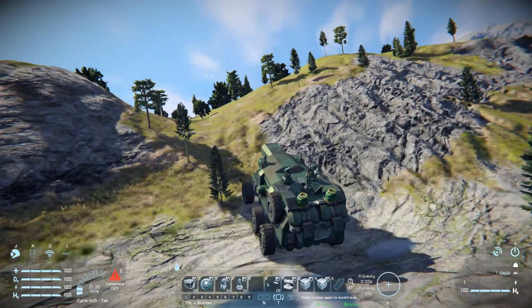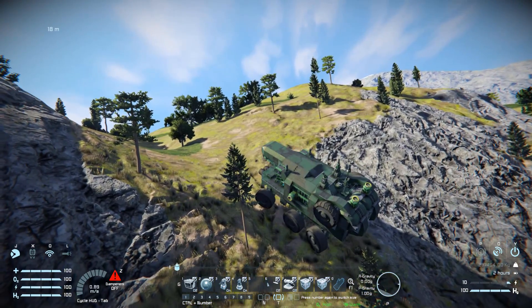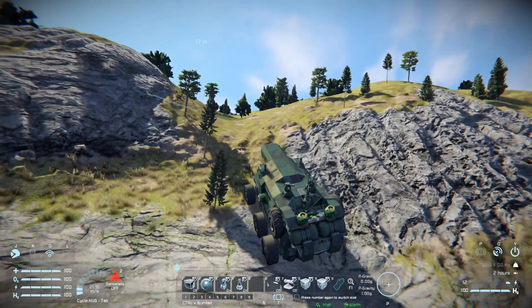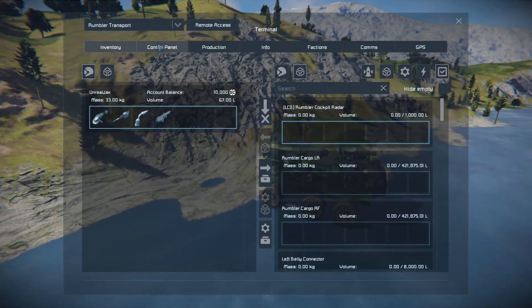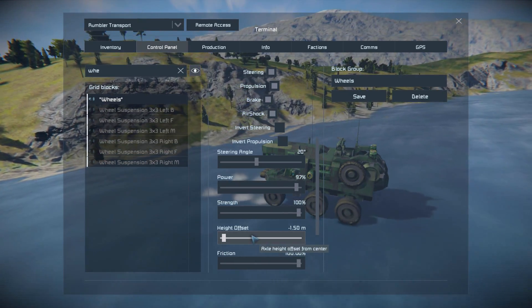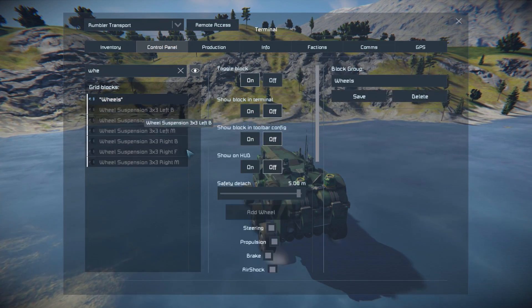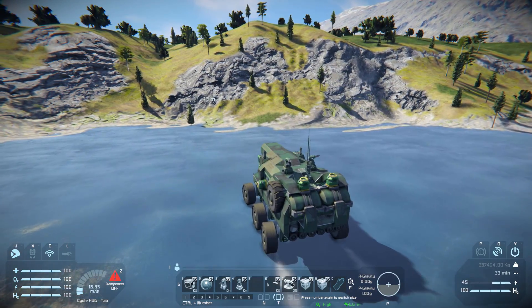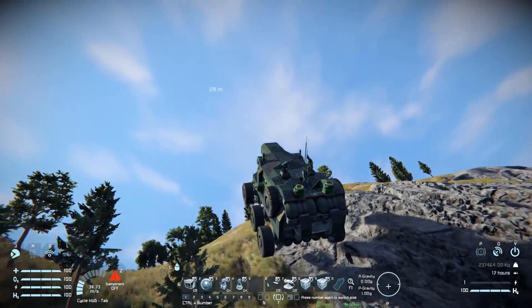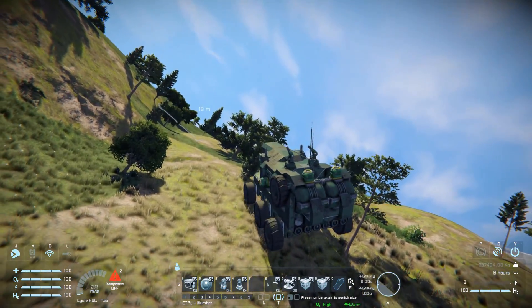Now let's try going uphill. Because of the bottom-heavy design, this could prove a problem without maxing out the power. Going into the wheel settings, I'll max out the power, strength, and height offset, then remove the speed limit. With unlimited speed we're now doing roughly 50 meters per second — and yes, we can get up there! We're flying a bit and a gyroscope would have really helped, but we are up and continuing on the journey.